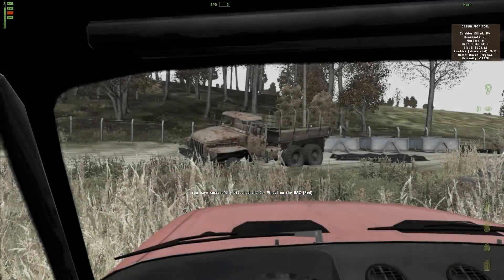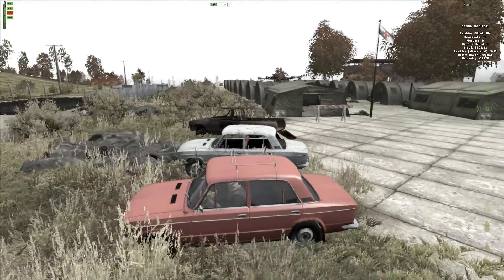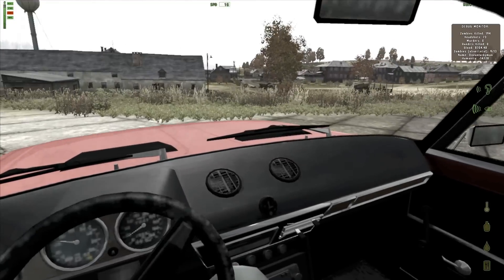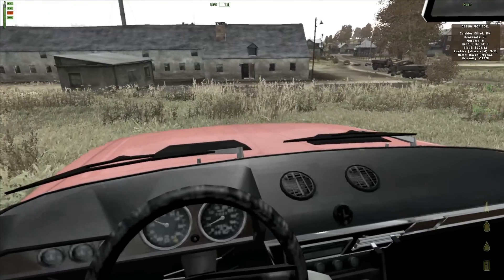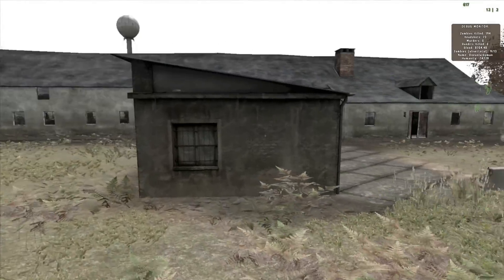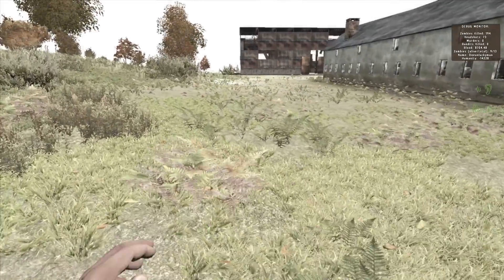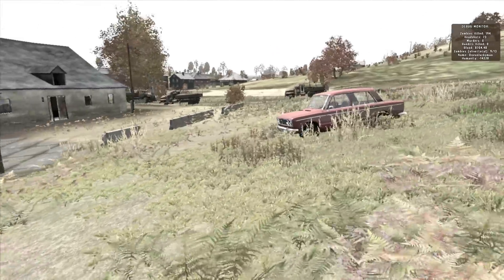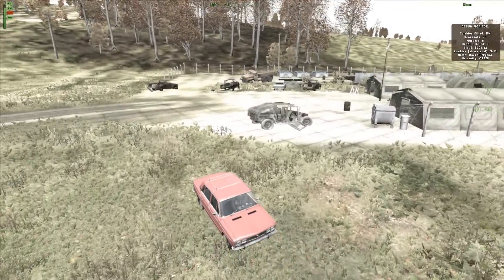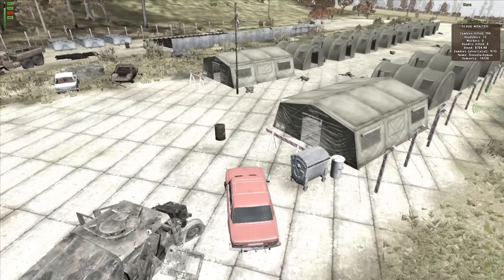Let's get inside the car and turn this baby on. It doesn't have a very good feel. Let's check out for any other supplies we can find. The only thing about cars is that they do attract zombies. With this car you can make traveling a lot faster, but just be careful because cars are very fragile.